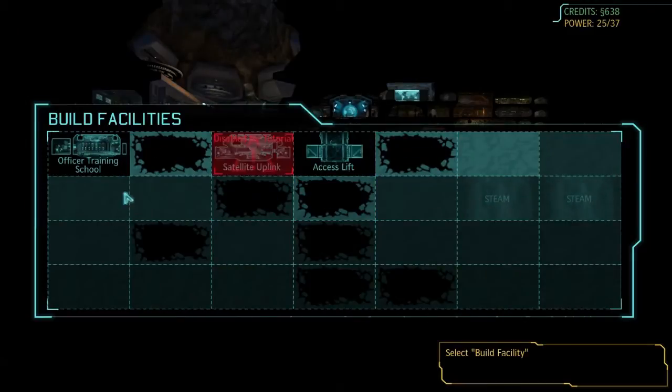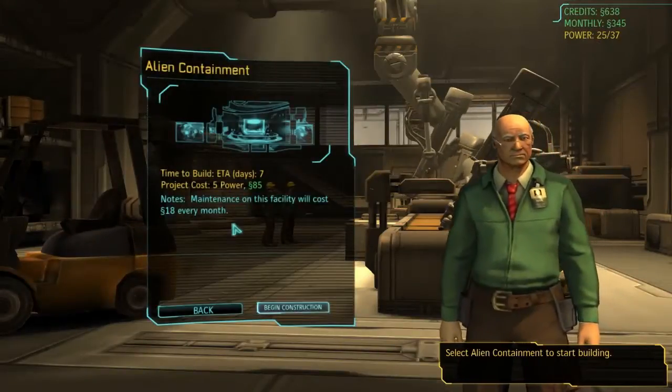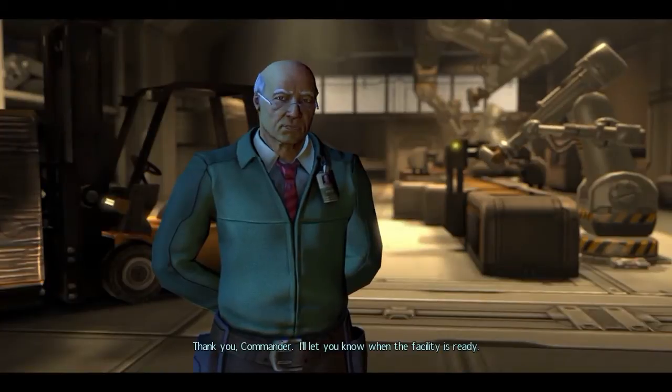This is going to be my satellite area — I've decided on that. Do we want a containment unit close to the escape? I don't really want to do that. Maybe over here? Alien containment — that's the priority. It's going to take five power, pushing us up to 30. I think we can just about do that, and it'll cost us a little bit of money — that's all right. Begin construction, my good friend. Thank you, Commander — I'll let you know when the facility is ready.